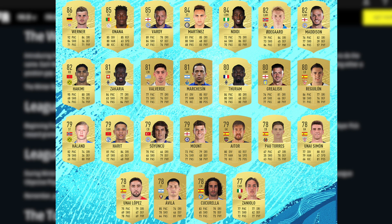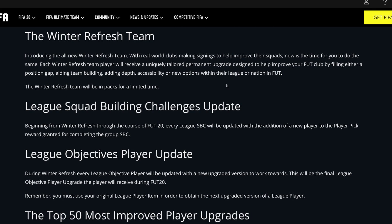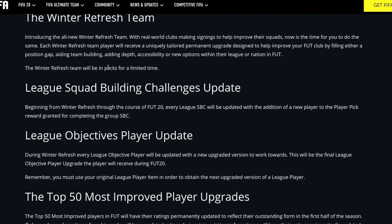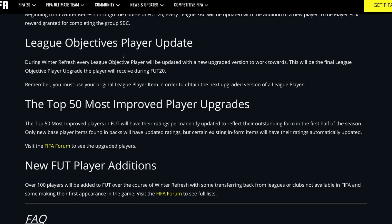The Winter Refresh Team features players with uniquely tailored permanent upgrades to fill position gaps in your club, and will be in packs for a limited time. League SBCs will also be updated — beginning from Winter Refresh, each league SBC will have a new third player added to the player pick reward for completing the group SBC. Additionally, every league objective player will be updated with a new upgraded version to work toward, which will be the final upgrade those players receive during FIFA 20.